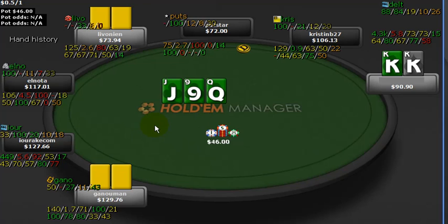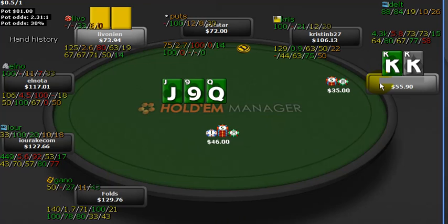Even if somebody flopped a funky flush — say they called with 7-8 suited in position and over-called, then called again — we've still got a lot of outs coming into this. But we actually don't think we're on a draw. We think we have the best hand, and that's how it goes down. So we go ahead and bet it out strong. We don't want the bare ace of clubs sucking out on us if another club hits, but we've got a lot of equity against most of these guys' ranges.